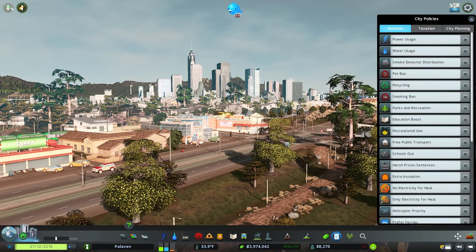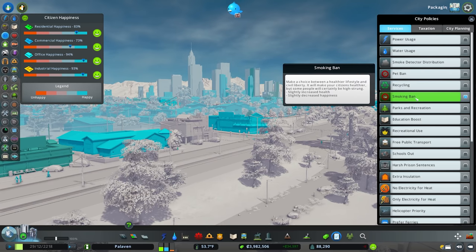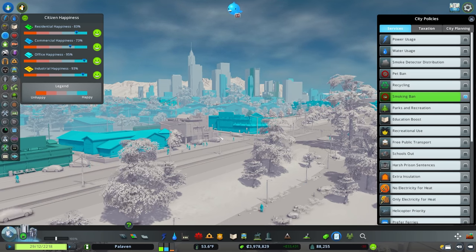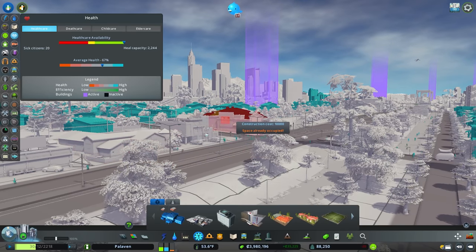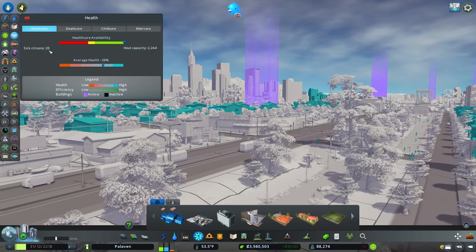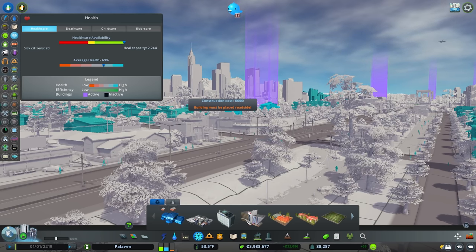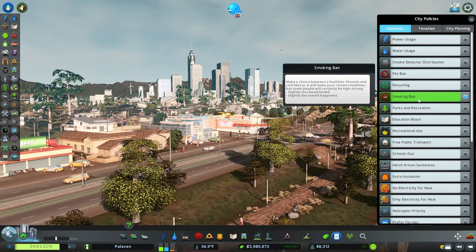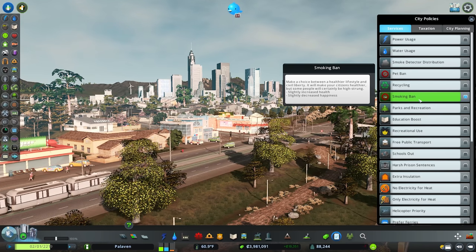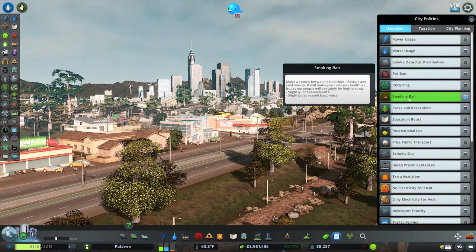Next up we have smoking ban, which provides a slight increase in health with a trade-off of a slight decrease in happiness. Health isn't really a mechanic in Cities Skylines the way people expect — for a city of nearly 90,000 people only 20 are sick. Clinics and hospitals basically act as parks increasing land value. So if you want to slightly decrease citizen happiness for a slight health boost, apply smoking ban, but it's rarely necessary.